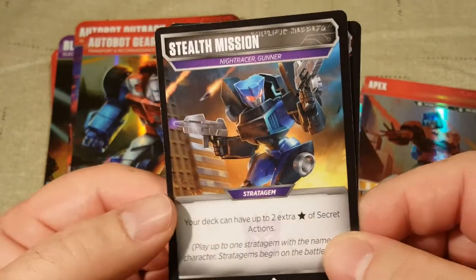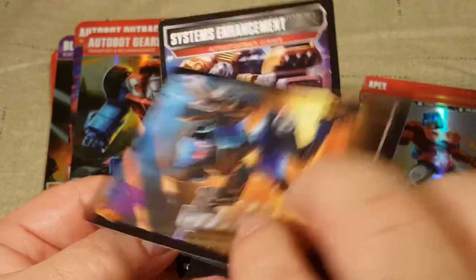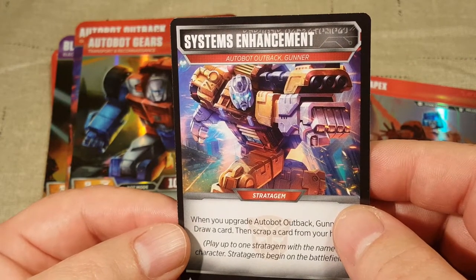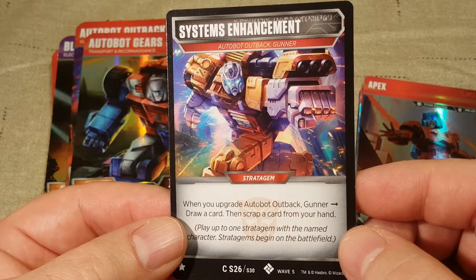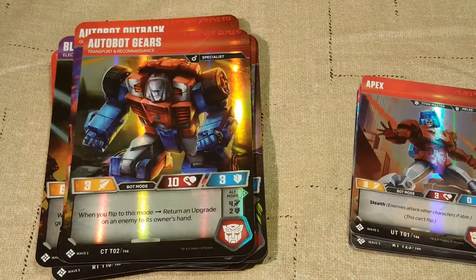This one is for Night Racer Gunner — your deck can have up to 2 extra stars of secret actions. And here we have System Enhancement for Autobot Outback Gunner: when your upgraded Outback Autobot Outback Gunner draws a card, draw a card, then scrap a card from your hand.